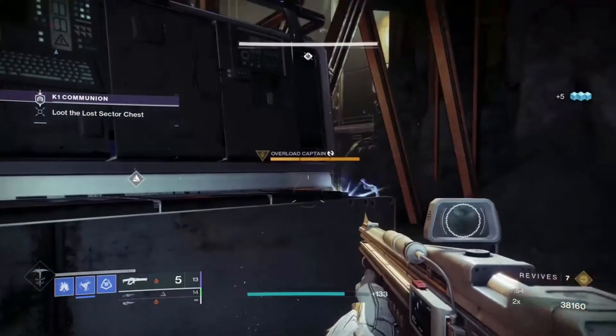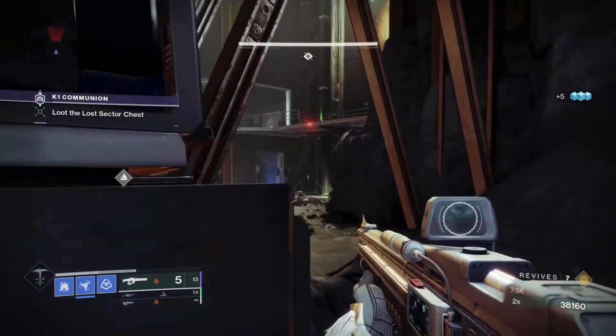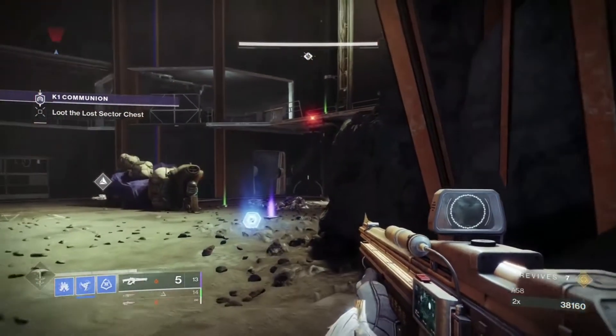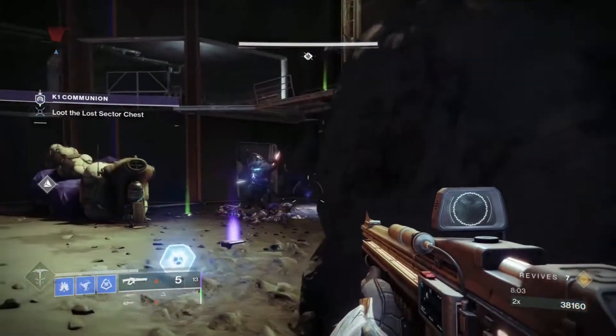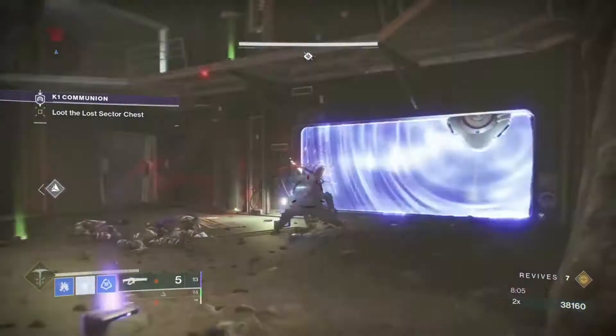Corsair's Wrath will generally be used for champion and boss DPS. When paired with the Particle Deconstruction mod and the 50% increase in solar damage, it will absolutely melt all champions.